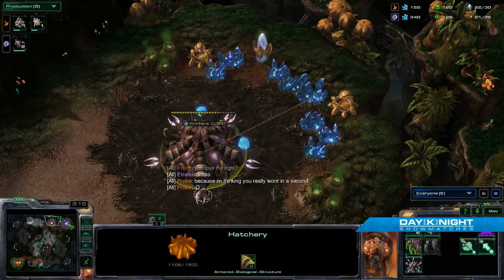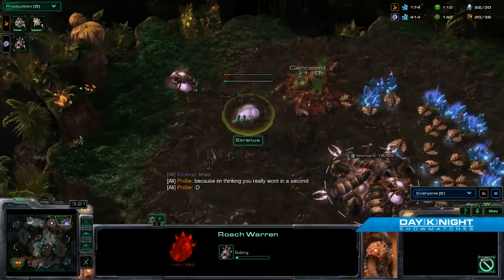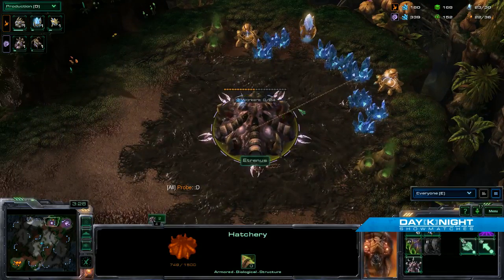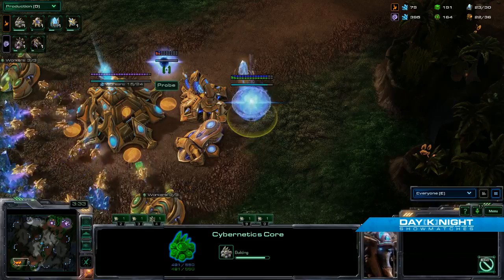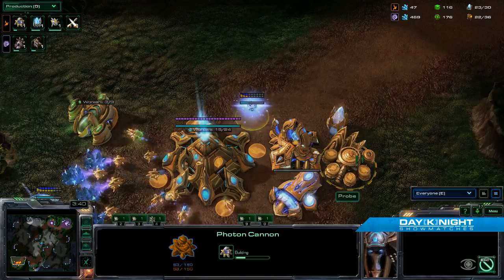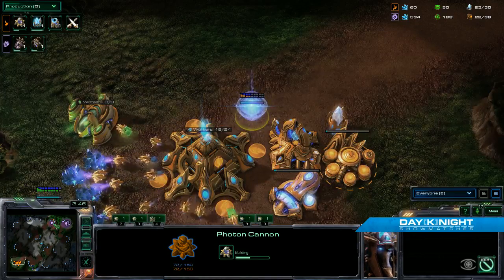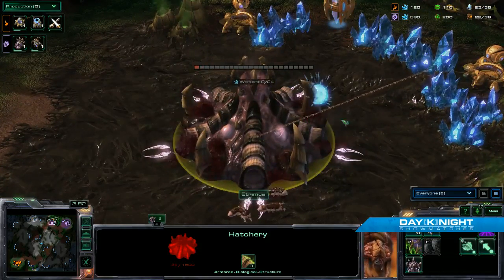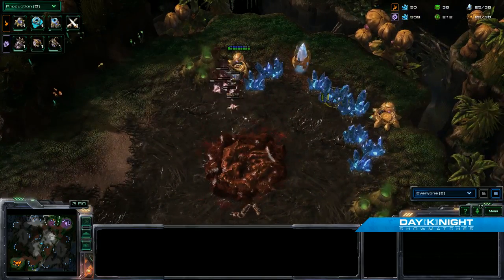Two cannons working away on the natural there, and moving directly into a roach horn from this. So let's see what the follow-up from Probe here is. He's getting a cybernetics core. Cannon his own base as well as a pylon. Now I think with the ability to grab a couple ravagers, this kind of early roach army off of one base — it's a little bit stronger than it used to be. I don't know how much stronger. We'll find that out shortly.